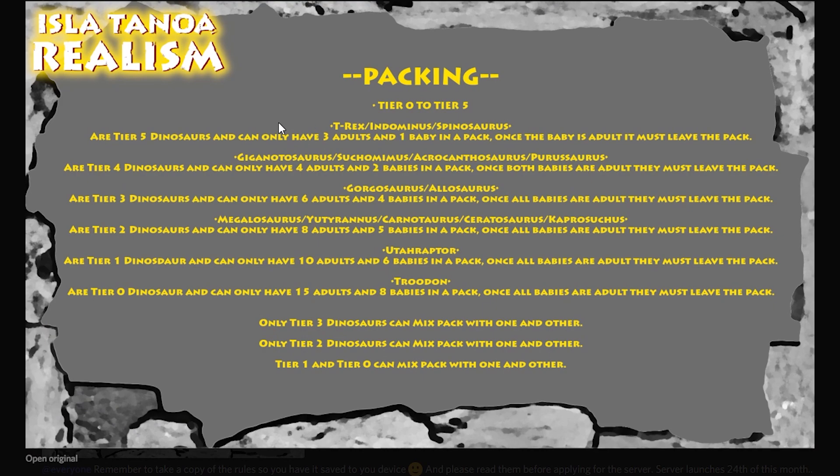Packing is really important. We've got different tiers — Tier 0 through Tier 5. Tier 5 dinosaurs: T-Rex, Dominus, and Spinosaurus — you can only have three adults and one baby in the pack. Once the baby becomes an adult, he's got to leave your pack and also leave the kill vicinity of each dinosaur.